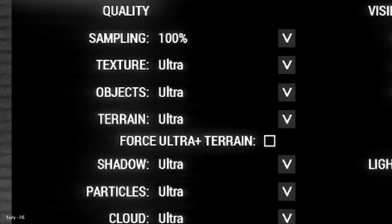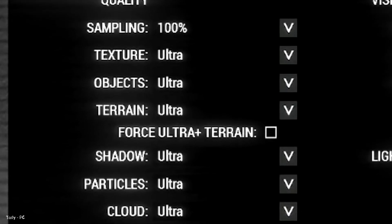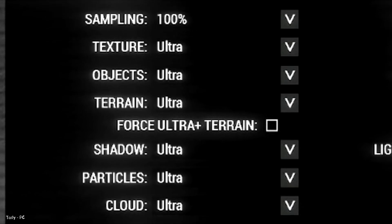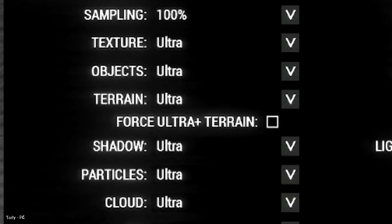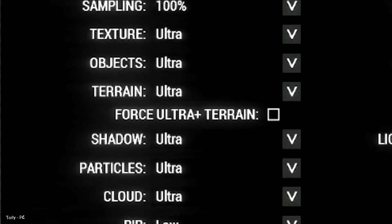Object quality should be standard to high. This also ensures that there are no pop-ups and objects look visually more appealing. Terrain quality — I recommend leaving this as default and only adjusting it if you feel like you have a lot of free frame rates after doing all the other tweaks.